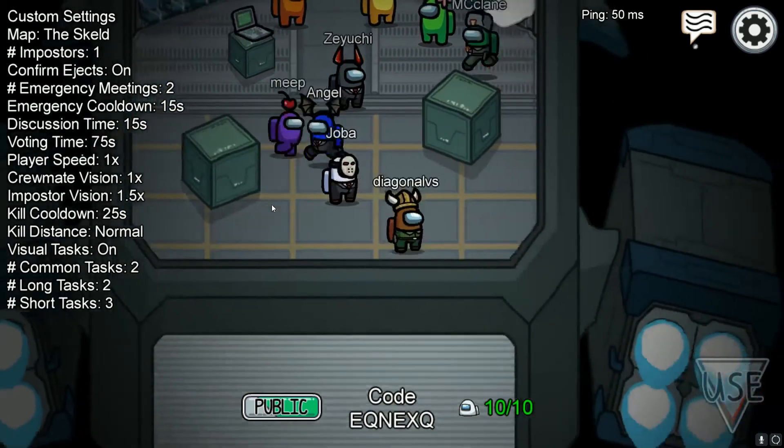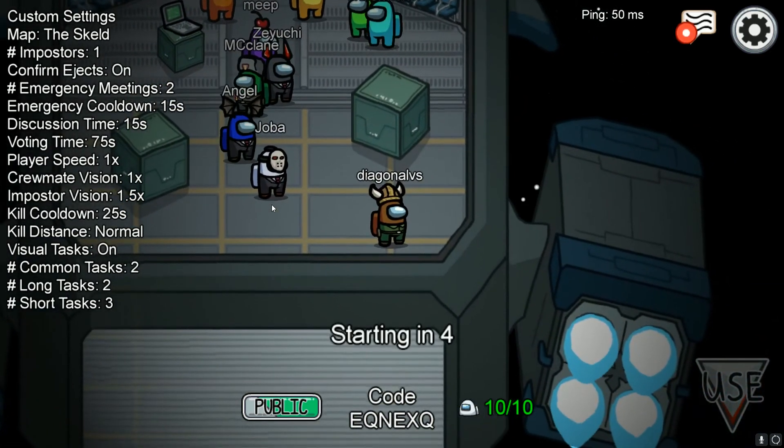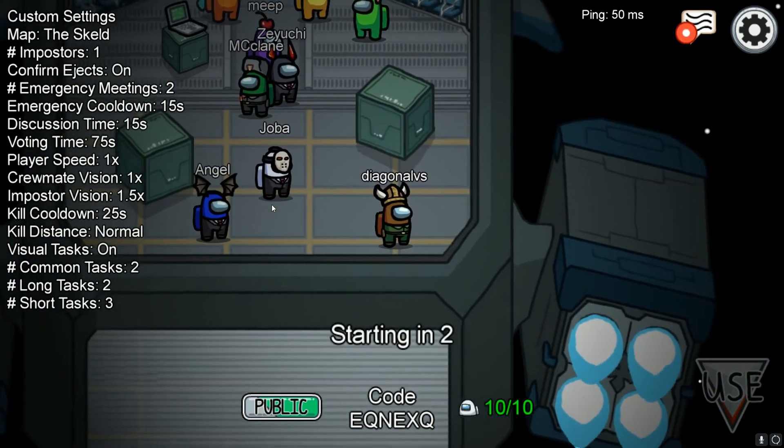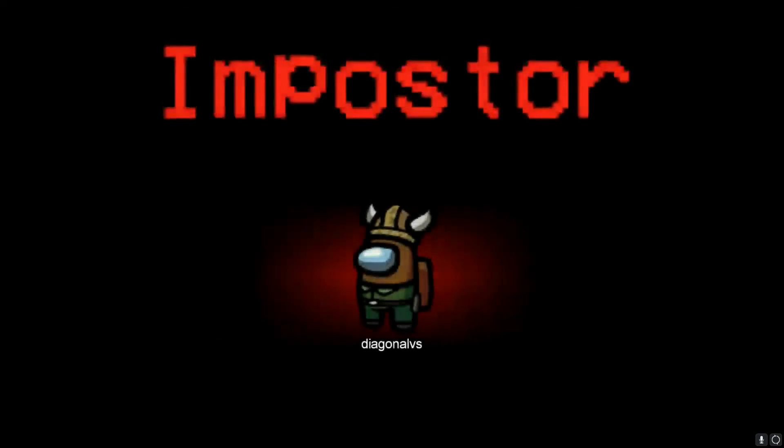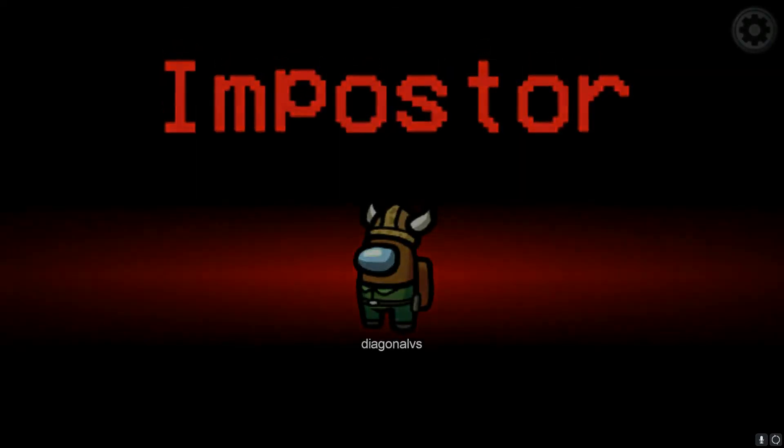This is my character — Diagonal VS is my character name. The game is starting in a few seconds. The game will tell me who I am. And I am the imposter, so my job is to kill everybody else.